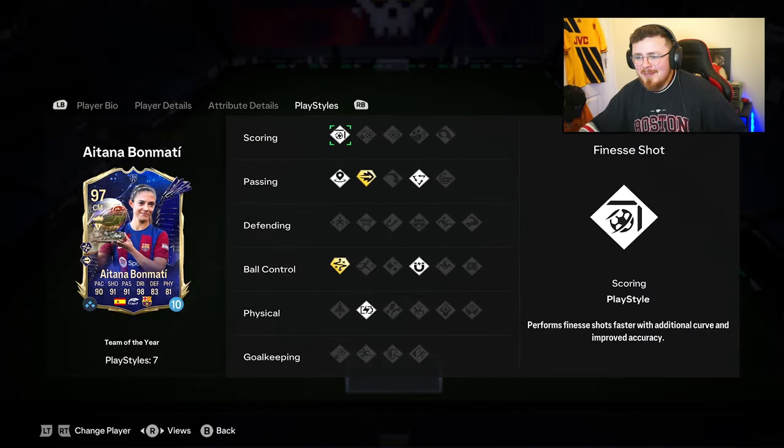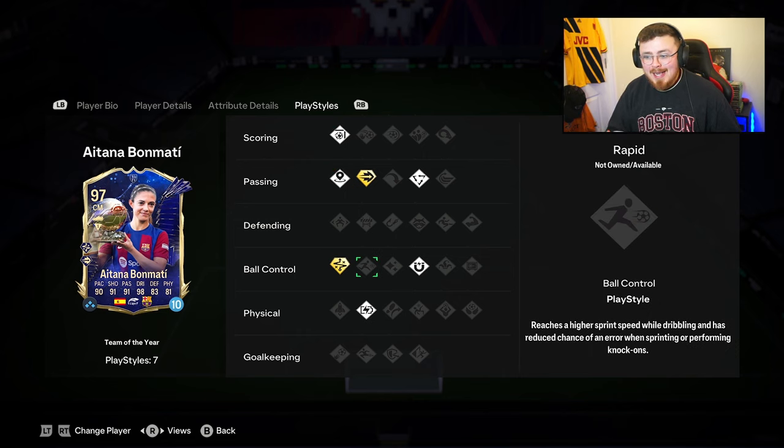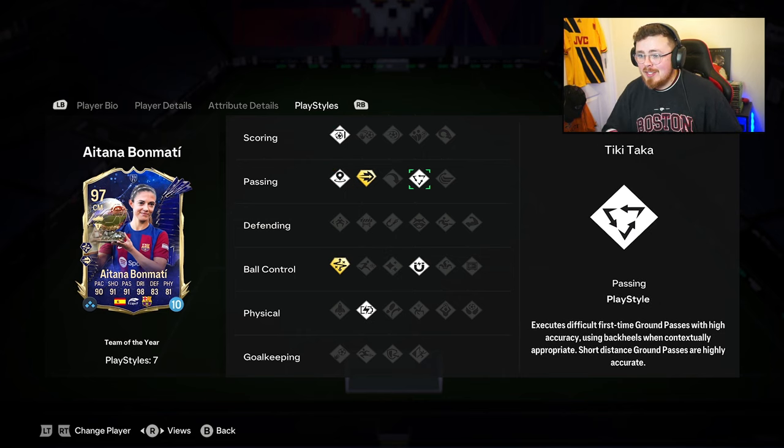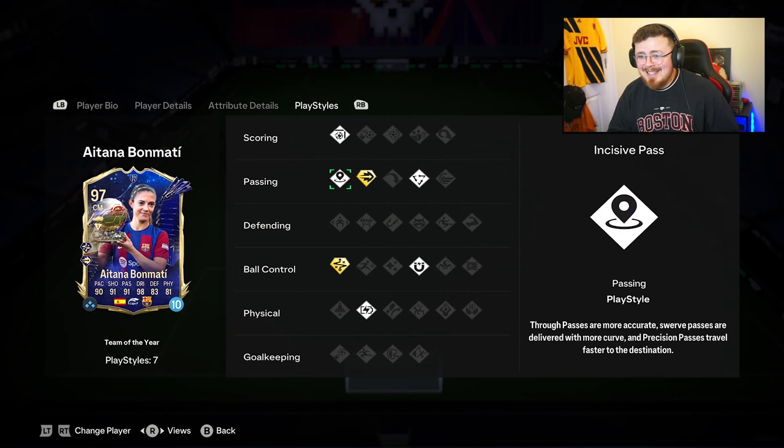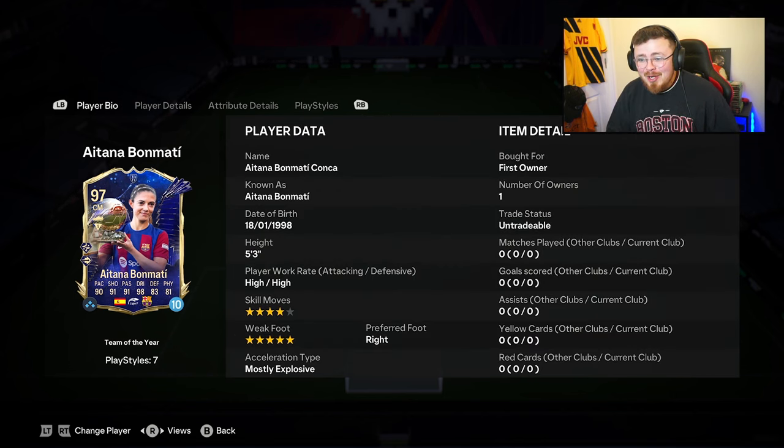On paper, she might have some of the best midfield play styles here. We got Finesse Shot, Relentless, Technical of course, Massive Fan, First Touch, Takata, ping pass, pace that plus, underrated, and incisive pass. The card looks mad.